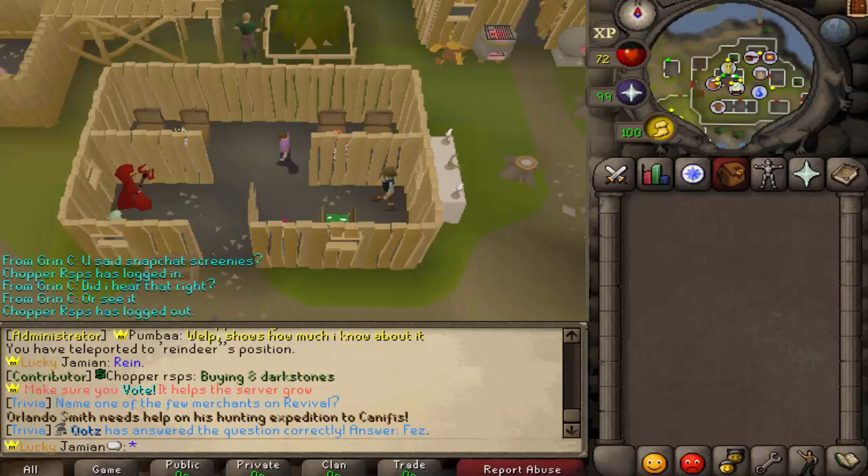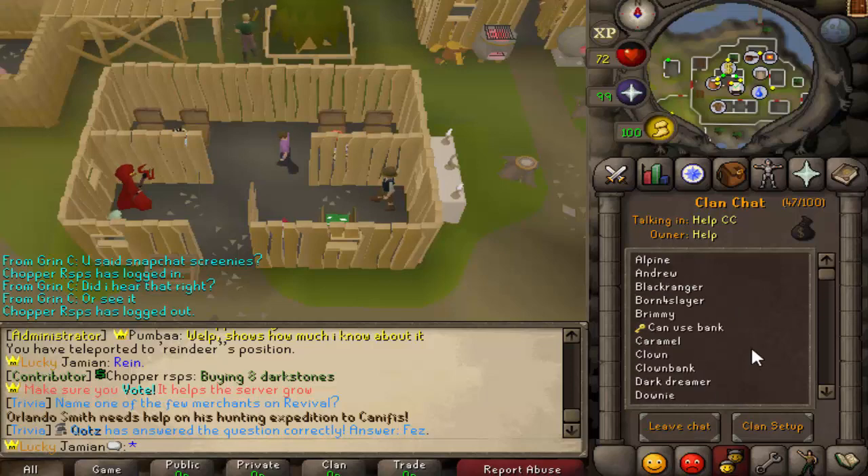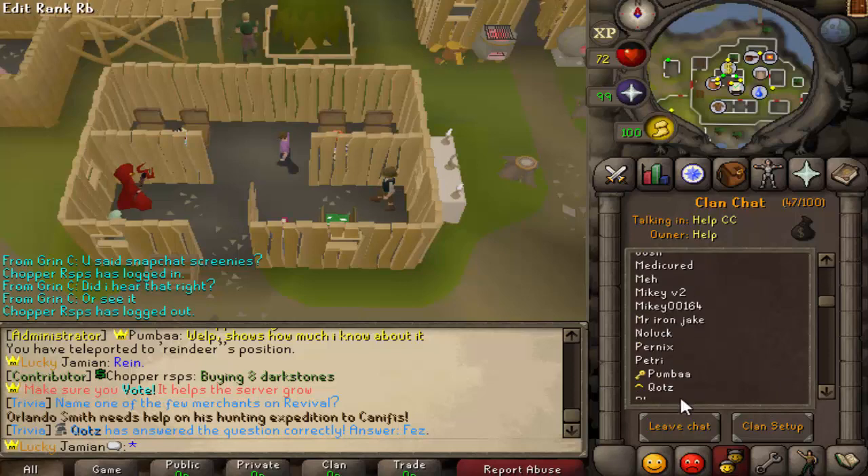What's up guys? Welcome to another episode of the Bank Buster series. So today we're going to be looking at some accounts. We're going to do it like we did the first episode — just look at accounts, everybody who's online. We're not going to use any theme. Anybody can be in this video as long as you are online right now when I'm making it. So yeah, let's get into it.